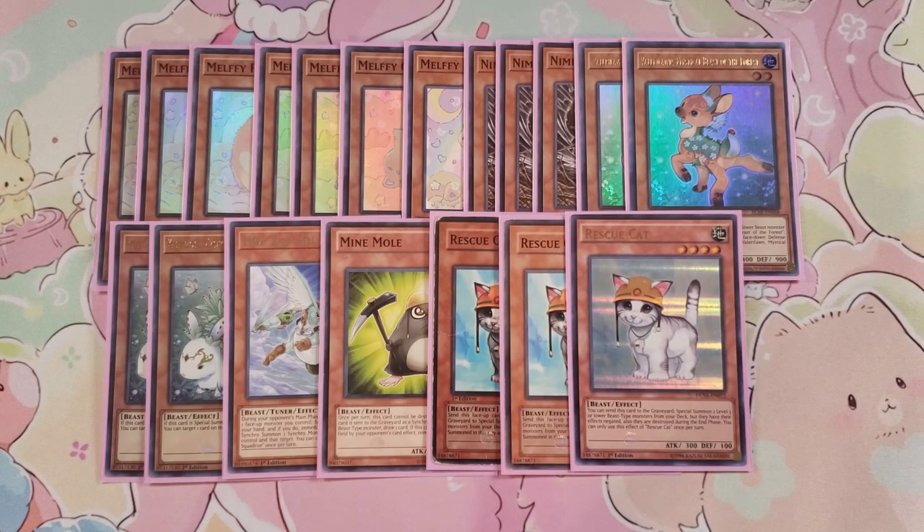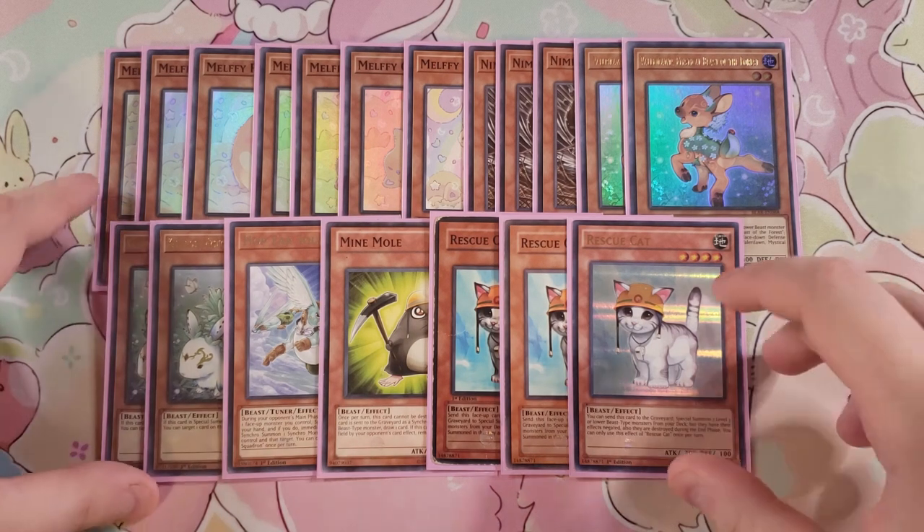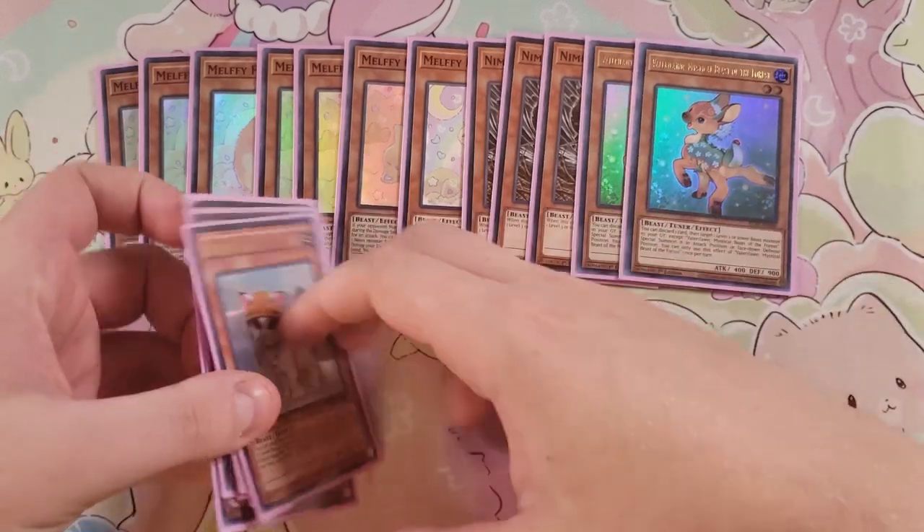We then play three copies of Rescue Cat. Rescue Cat is a good normal summon in this deck because you can send Rescue Cat and then special summon two Beast monsters that are level three or lower from your deck, which is usually going to be Mind Mole and your copy of Bambi. Once you summon those, you can go into Naturia Beast, so this is basically a one-card Naturia Beast. Even if they ash blossom it, you still get your Melfys during the end phase.